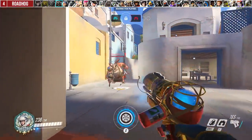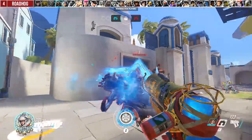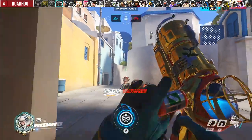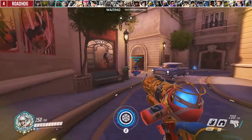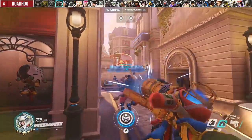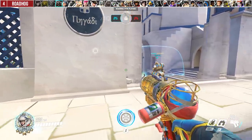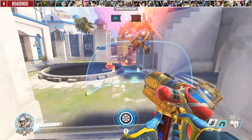Against Roadhog in the 1v1, use your ice block reactively against his hook and keep it simple with the freeze plus two-shot combo as mentioned in the general tip. The most important thing you can do for your teammate, however, is to use your wall reactively to save any hooked teammates. This was one of the reasons why Mei was slowly becoming meta as early as the Hog-Orisa meta, since she could reliably stop teammates from getting picked off.